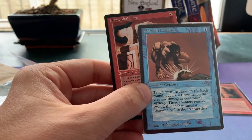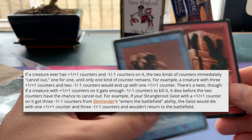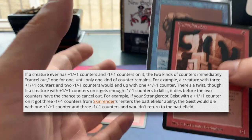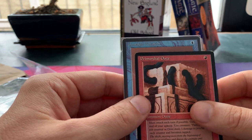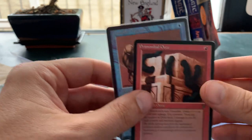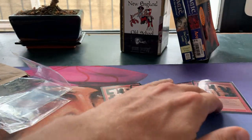Those two counters cancel each other out according to the modern rules of Magic: the Gathering. So if you combine these two cards you just have a 4/4 — you still have to attack every turn, but it's a 4/4, you don't have to pay any mana for it, it doesn't tap itself, doesn't deal any damage. That's pretty sweet. That's kind of the first part of the mail day I wanted to show you — that's my Primordial Ooze deck in the making.